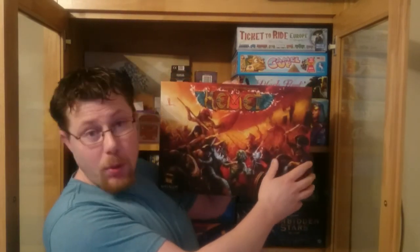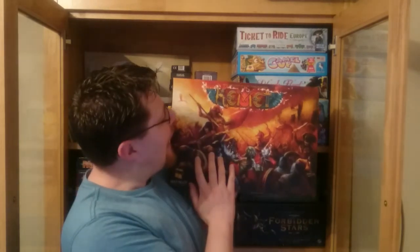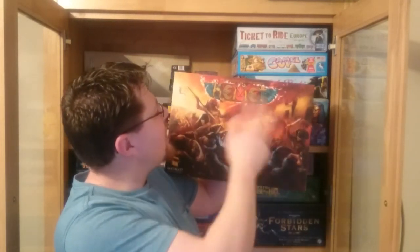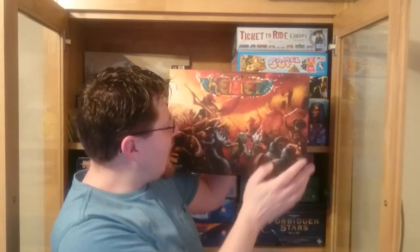But what is Kemet about? Well, let's take a look at the box. On the box we have a scene of battle with lots of Egyptian bits — an Ankh in the letter T, scarabs on the E's, an Eye of Ra, an eagle guy, a doggy guy, and a mummy. So it's not surprising that this game is about battling in Egypt.